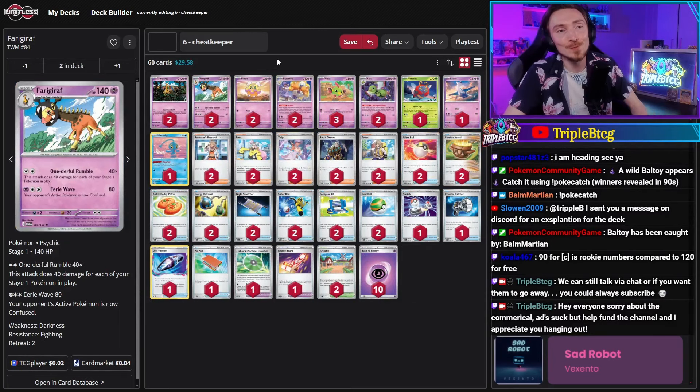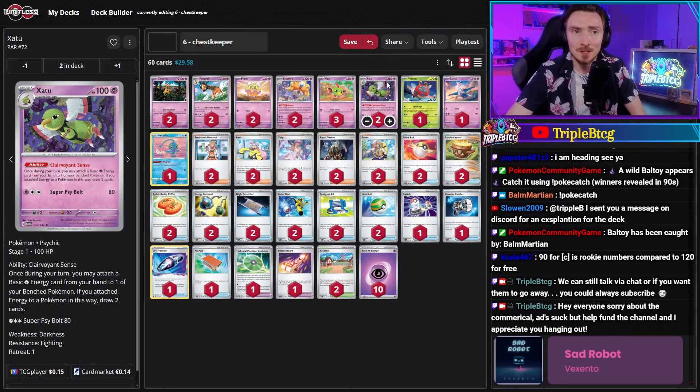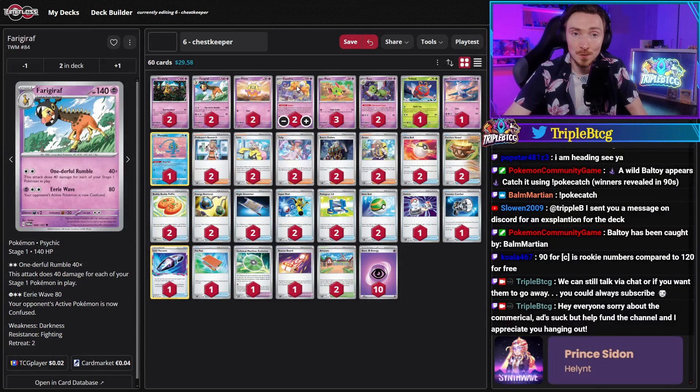In sixth place we've got Chess Keeper who played Friggorath. We did see someone play it in the Australian tournament and now it's found its way to North America as well. Friggorath for two colorless energy has One for Rumble, which does a multiplier of 40 for each of your stage one Pokemon in play. Friggorath counts for that, so it's always doing at least 40. You want to fill your bench with as many other stage ones as possible — two in play: 80. They've gone all in on Psychic because they've got Zatu, also a stage one, where you can attach a Psychic from your hand to a bench Pokemon to draw two cards.